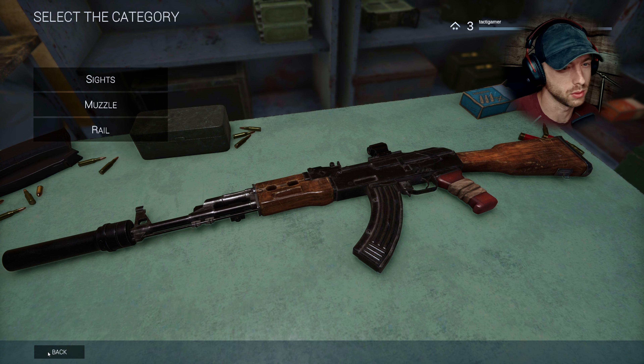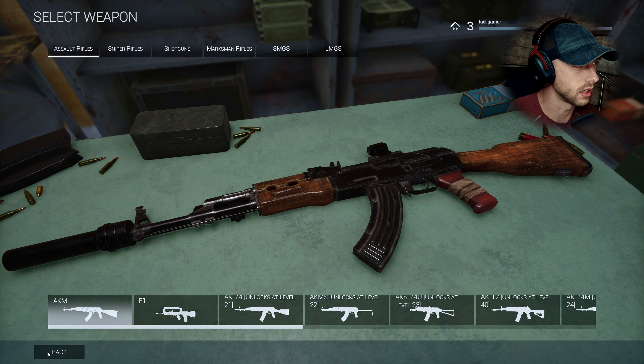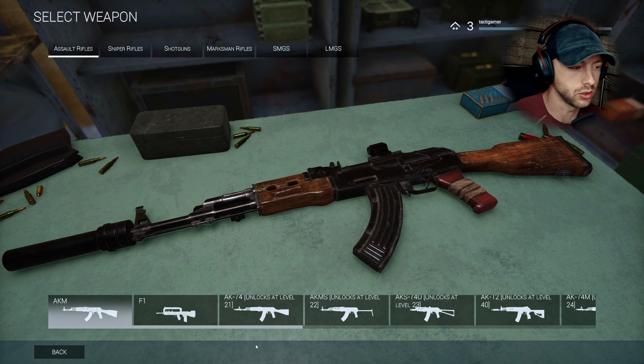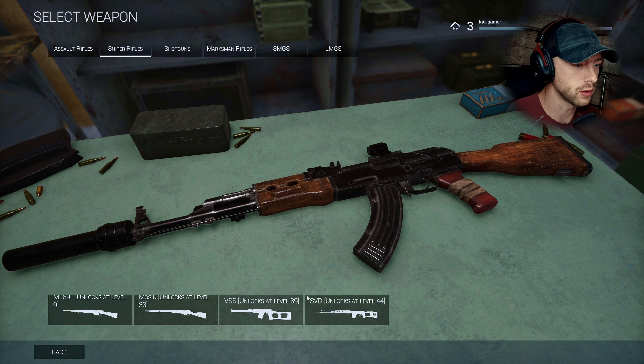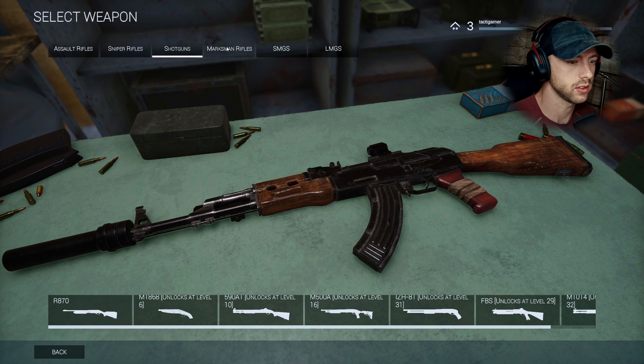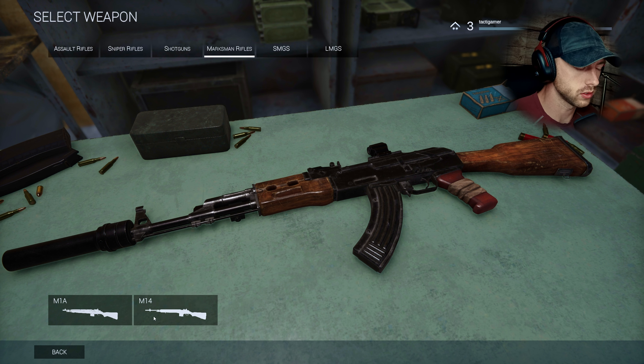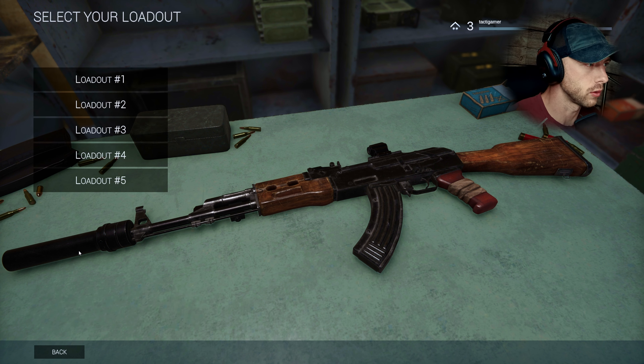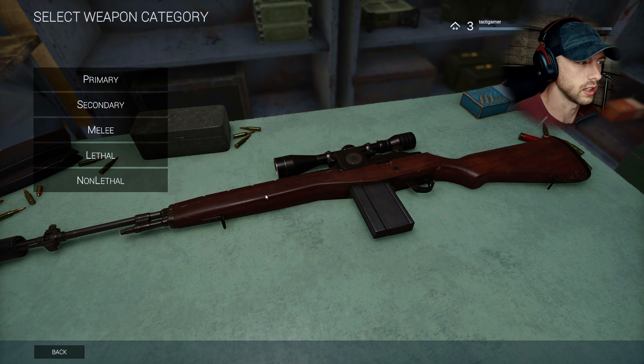I'm gonna assume all of these are assets — just an assumption. But you've got the FAMAS and then you've got all these — a decent amount of weapons, but likely just all assets. Marksman rifles — we do have a sniper build for the marksman rifle, just in case we get a long range map. Hopefully we do. There's one map I don't like, so hopefully we don't get that one. I think there's like two maps — I've only played two maps anyway.